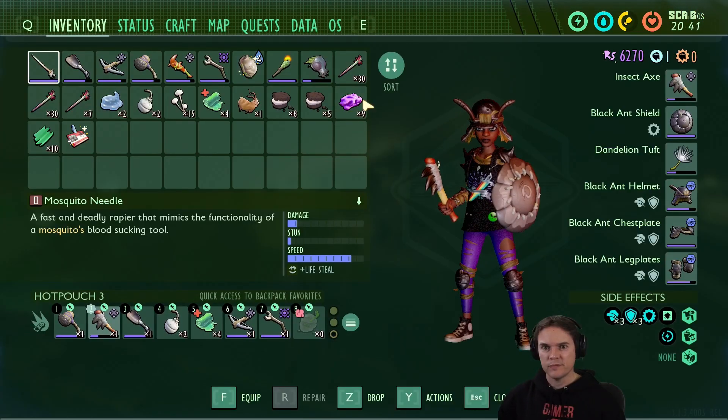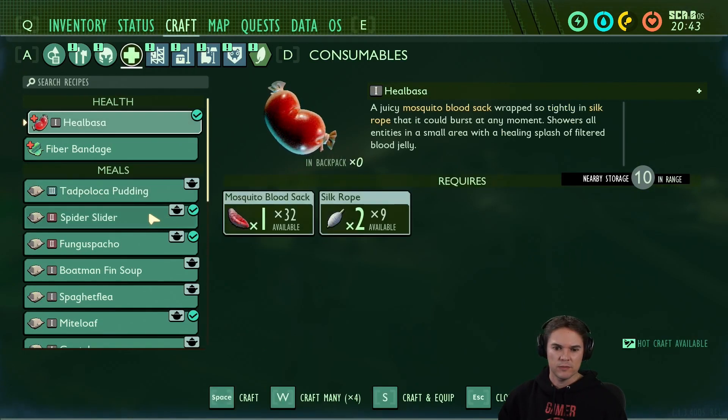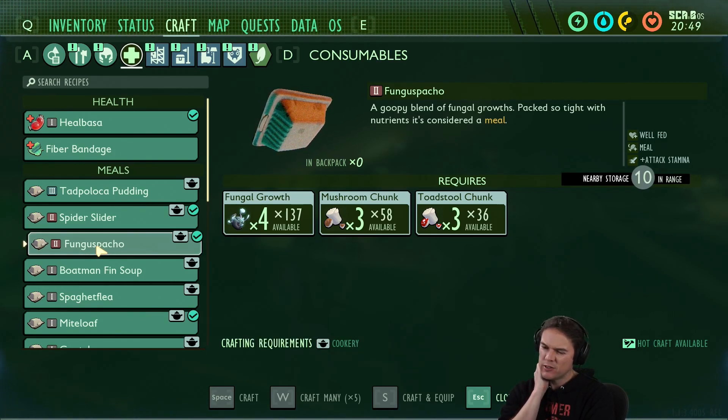What do we need for that? That's mushrooms, I'm guessing. Yeah — fungal growth, mushrooms and tall stool chunks. We can make probably 15 of them. The only trouble is it will go off, so we just want to make like one or two at a time each.